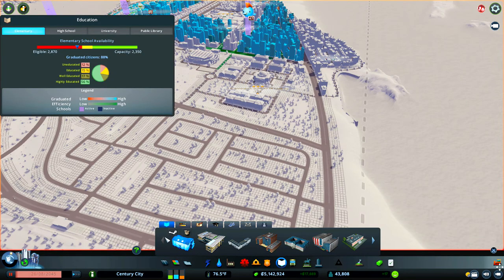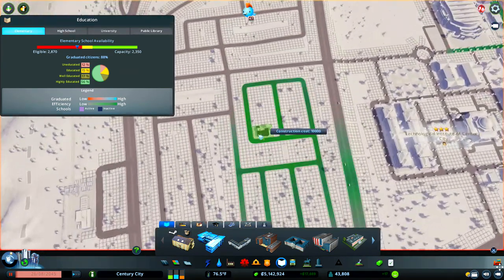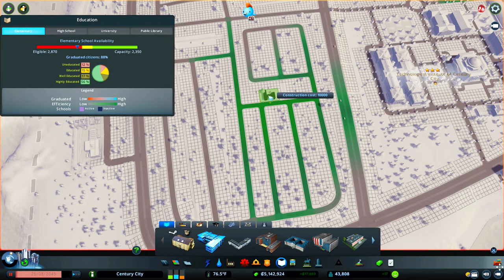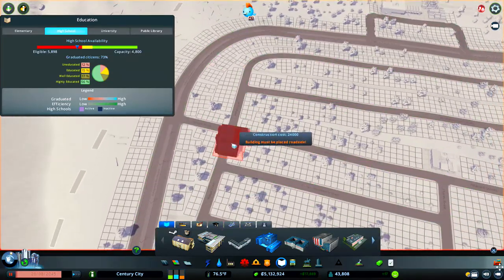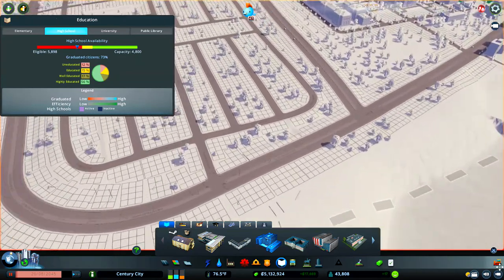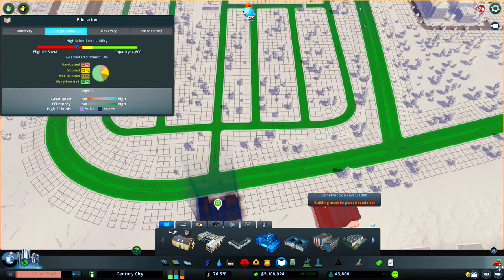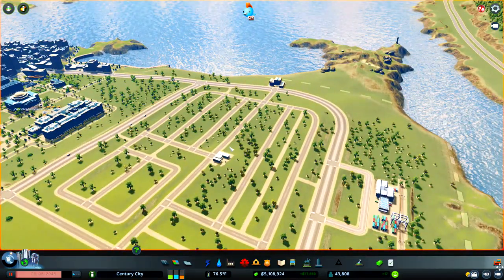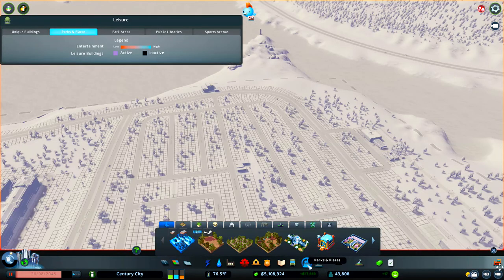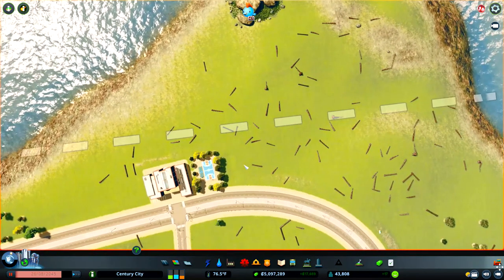I'm just going to put some of the essential infrastructure in - we're going to need of course elementary schools, secondary schools, a healthcare system, also police and fire departments. So let's get our high school - perhaps that can sit on the outside of the avenue, right next to this junction here would be a good spot. Let's get ourselves some parks, which also adds value to the area as well.